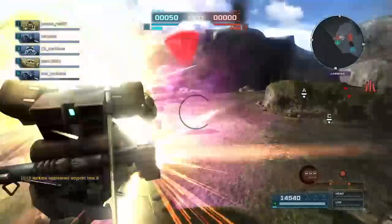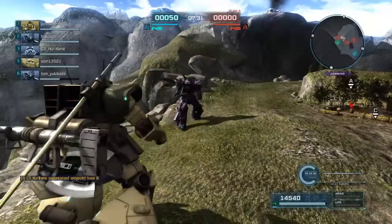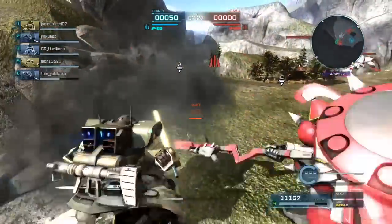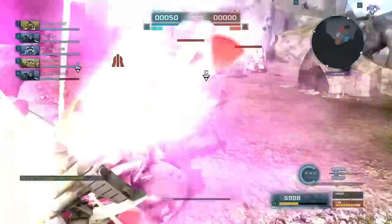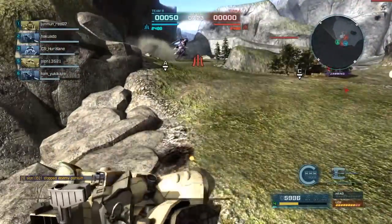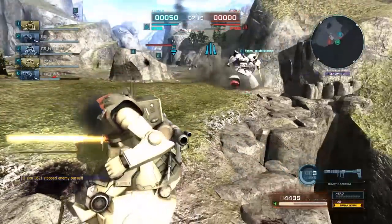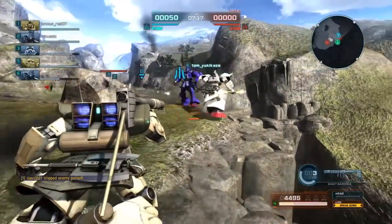I'd fought these folks a couple of times before, which is how I knew the Spreetnacht would be here, and managed to get one of the two hits. But he's got a Ganeos backing him up, so now I've got to deal with that. I believe I've got some teammates kind of backing me up too. Doesn't matter too much because I'm out of legs, but I can provide a little damage here and there.